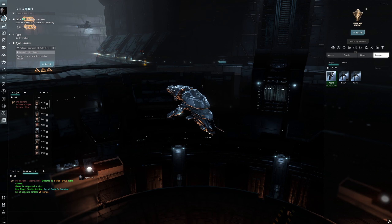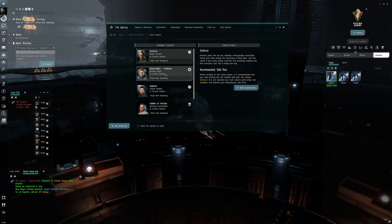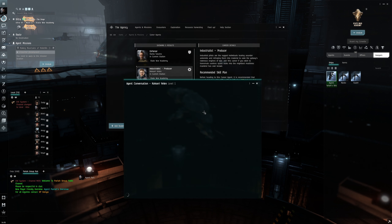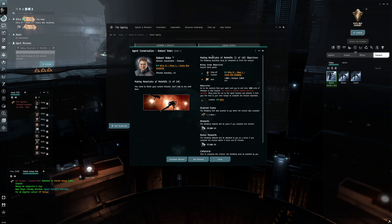Welcome guys to EVE Online. Today we're going to start up the next career agent. If we go to the agency here, the next one on the list is the industrialist producer. We'll click on him, start up a conversation, and accept this — which I already did, so we're good to go.